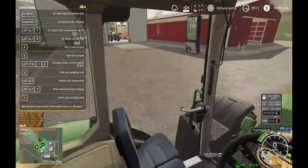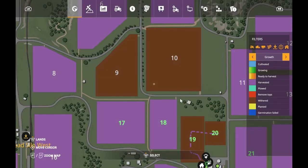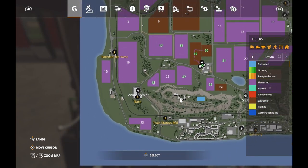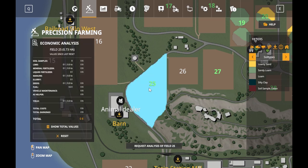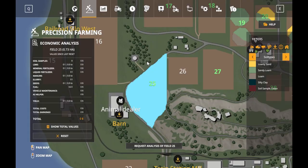So like I said, I've got the soil sampling probe on the back. On the map we're headed to Field 25 — this one here with the green number — it's right down the road. I just purchased it. According to the Precision Farm mod, which shows all the details, this field has a good evaluation for yield. Let me see if I can get it to work here.